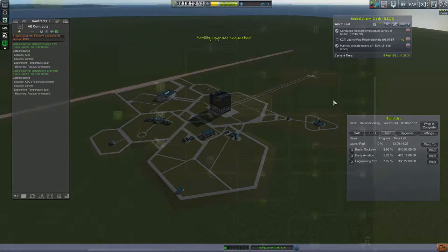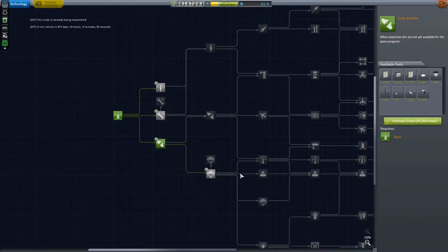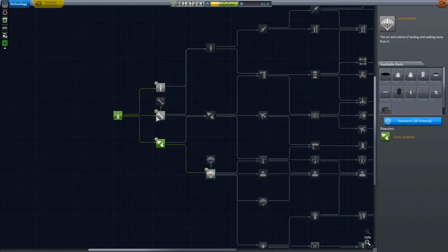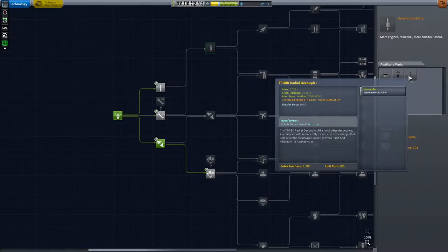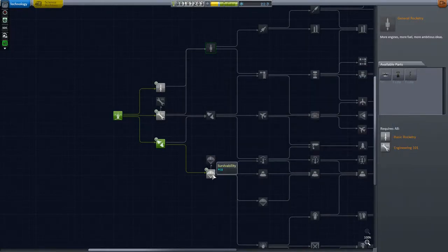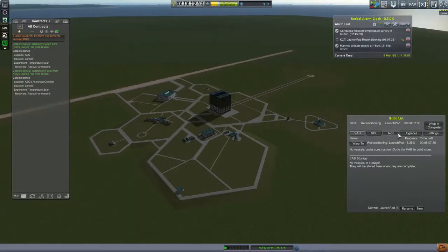But we got up into orbit, we got our rewards, we got our funding, so we can build a better launch pad. And we're pondering what we shall do with all this well-earned science. Now, with survivability, we get a new experiment — that's going to be nice. Remember, all the tier 1 tech nodes, except for the structural parts expansion node, are being researched. So the question is, which tier 2 tech node are we going to go for? Is it general rocket reliability or survivability? And here, we opt for survivability for the new science experiment and the ability to recover stuff from space, which is going to be very useful for us contract-wise.